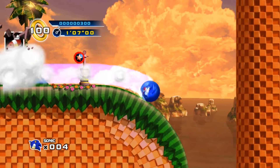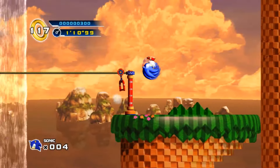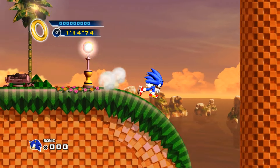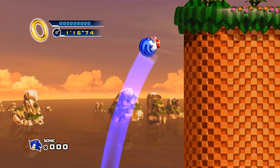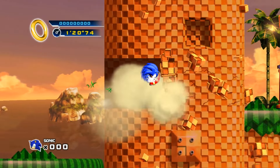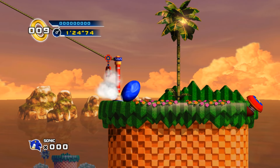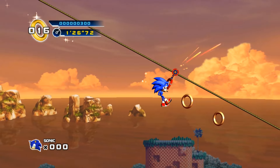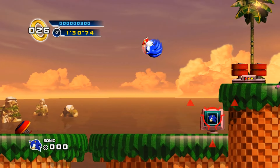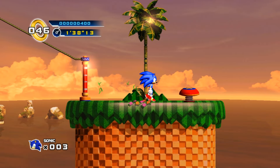I still had one more trick up my sleeve. Quite a ways back in the level there's a speed-up monitor, and I thought hitting it would give our spin dash jump just a little bit of extra momentum to make it over. In Sonic 4, monitors don't last super long, so after hitting it we're against the clock to reach the spin dash jump point. It isn't easy and it takes some finesse, but we can actually keep the speed-up all the way to the part where we do the spin dash jump — and we can make it over the homing attack chain.